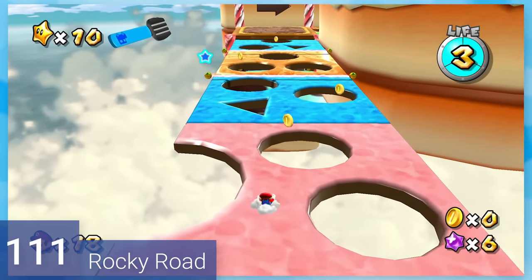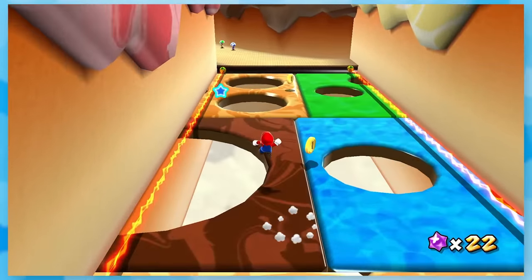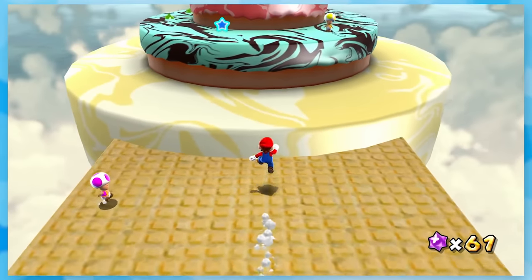111: Rocky Road. What an absolute treat this level is. By long jumping across the moving cookie platforms, you'll get to the star at the end. Something about the long jumps feels nice because you have to avoid all the pits, and you have so much control over Mario's speed and momentum. Chef's kiss.